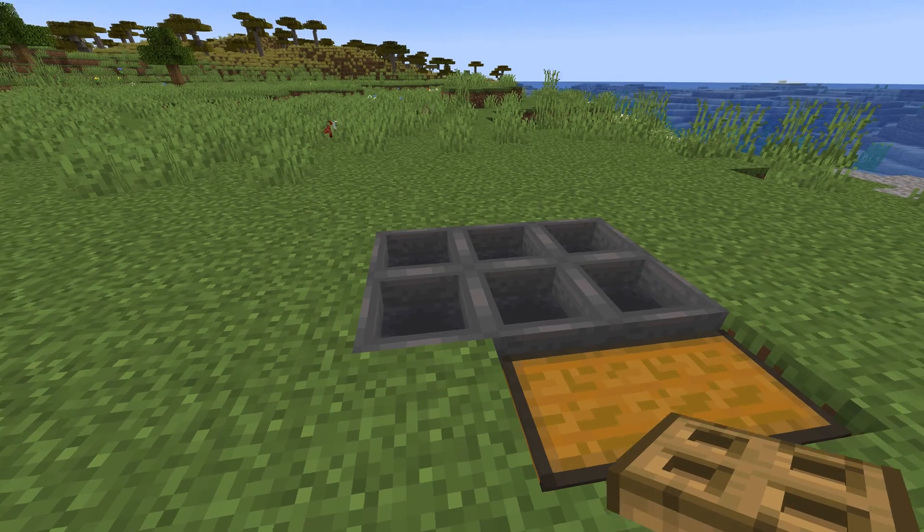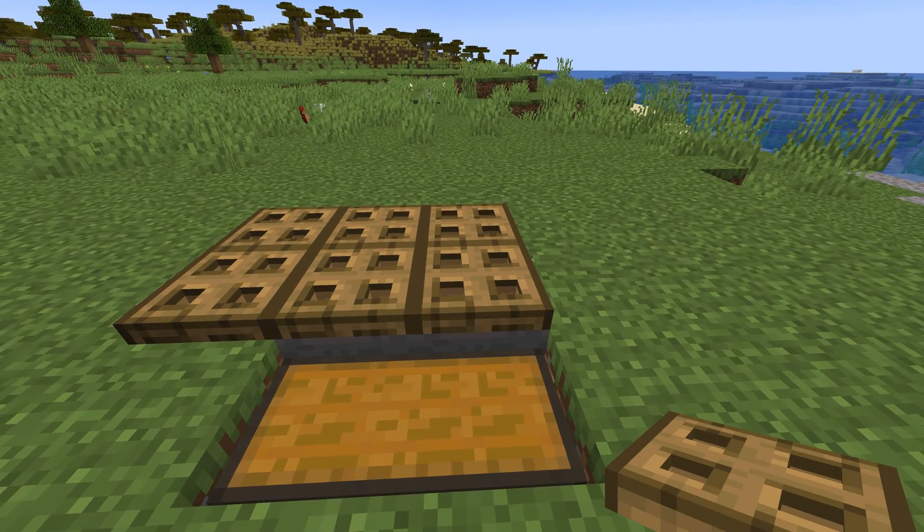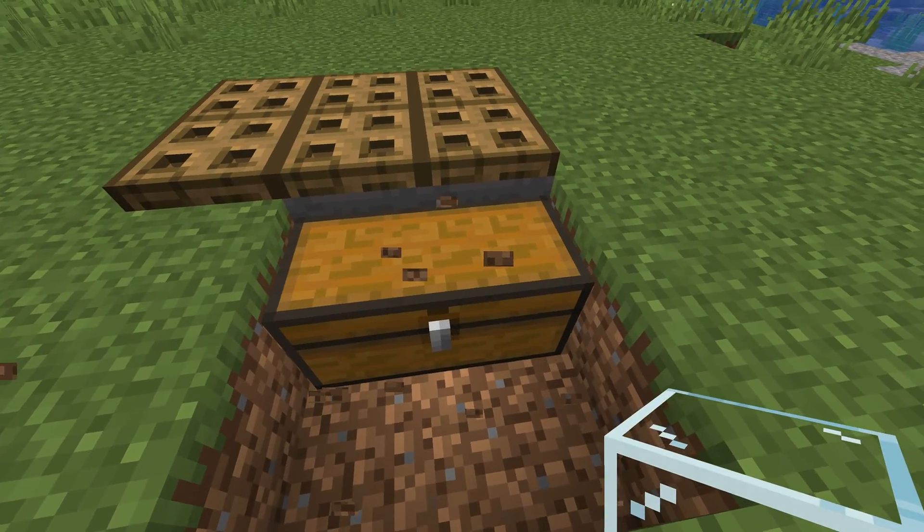Then place 2 on the side pointing into the hoppers. Get out your 6 trapdoors and place them on top of all of the hoppers like this. Remove any blocks so you can access the chest.